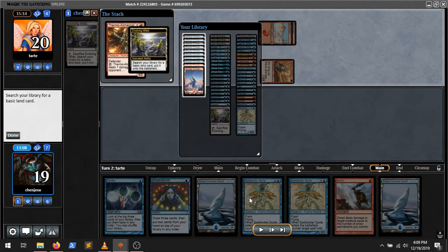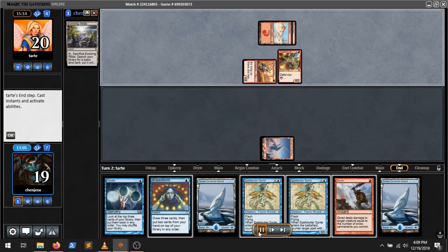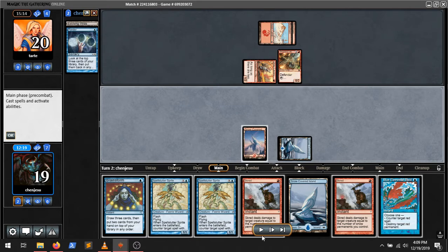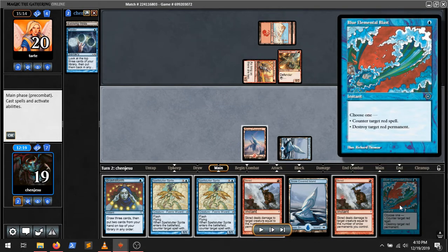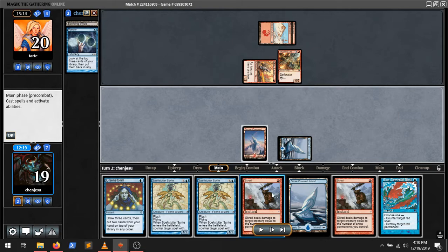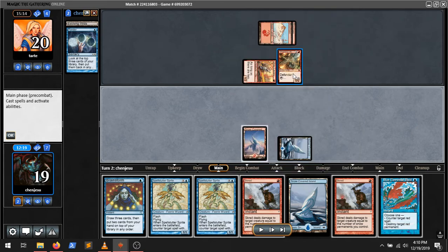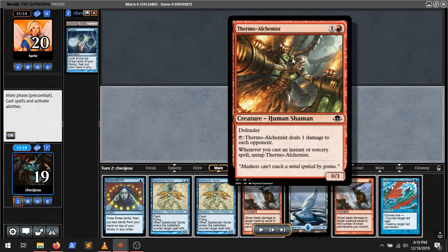I can't counter a Thermo Alchemist and of course they have it, but I have the answer for it. I can't kill it until turn three because it's Scred. I draw another Scred. I pondered and found Blue Blast plus I think a Cantrip Spell and another land. Blue Blast is really good, of course I'm going to keep that. Since I have two Screds, I imagine I'll probably Scred this guy, and they've got one turn to do something with Thermo Alchemist.